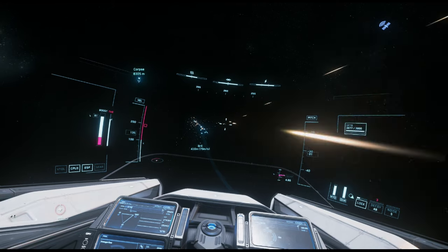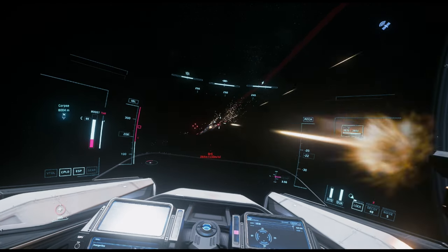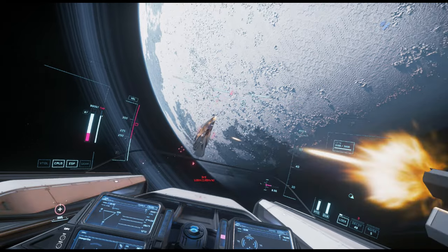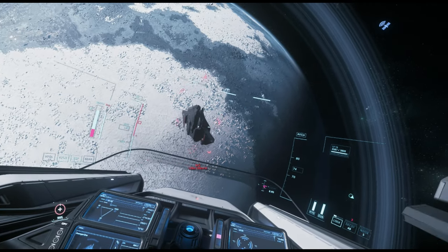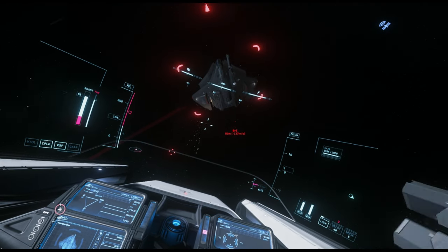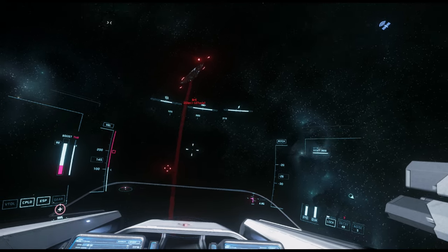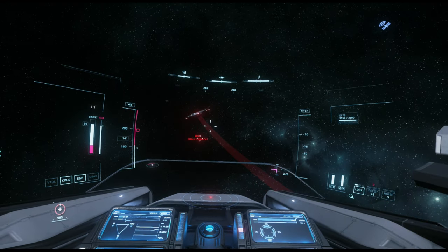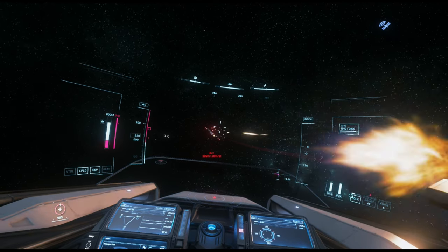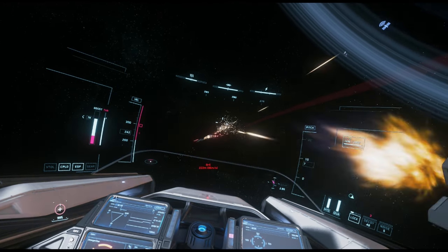Usually they don't really do too well, which makes sense — with 700 meter-per-second guns you're not really going to hit much. The Ares Ion, however, does a lot better in Arena Commander than the Inferno. With the Ares Ion, I shit you not, you can literally shoot a Gladius with some shield damage or an Arrow from full health and kill it in one shot, whereas the Inferno can't do that. I like the Inferno more than the Ion, but I'd pick the Ion for dogfighting because of that alpha weapon.